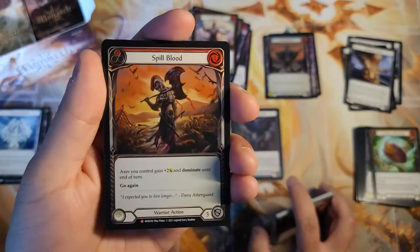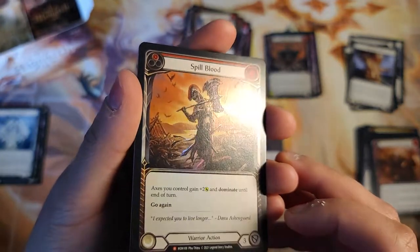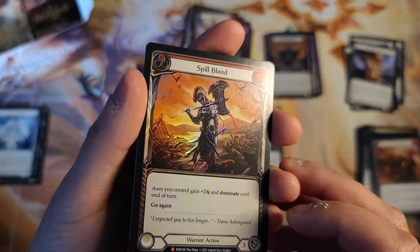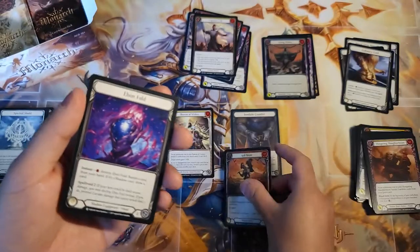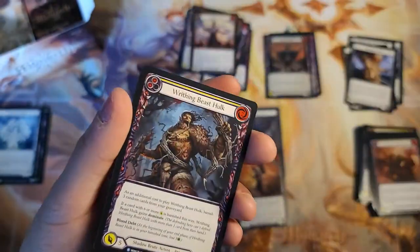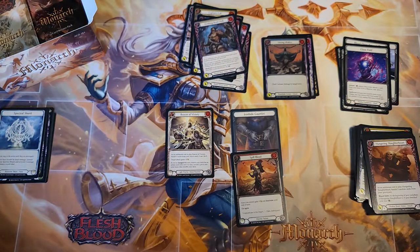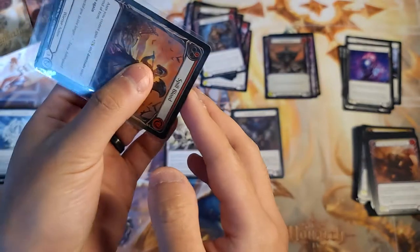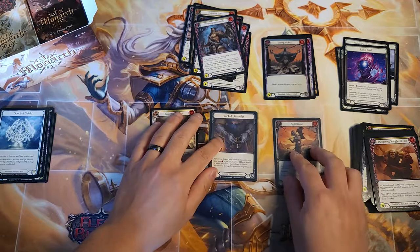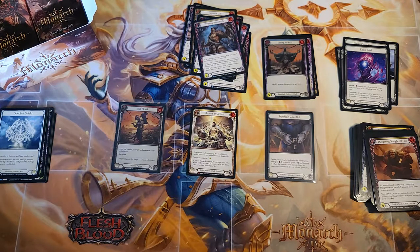We got a foil Spill Blood for the warrior — that one's real subtle, you can't even catch it. There we go, catch it on the little cloth there. That is cool — access: you gain plus two and dominate until end of turn. Foil Spill Blood, that's a cold foil Evan Fold I'm hoping I pull. Writhing Beast Hulk and Soul Harvest for the double rare. Spill Blood foil majestic — that's a good hit, I think that's gonna be one of those cards everyone's gonna want.